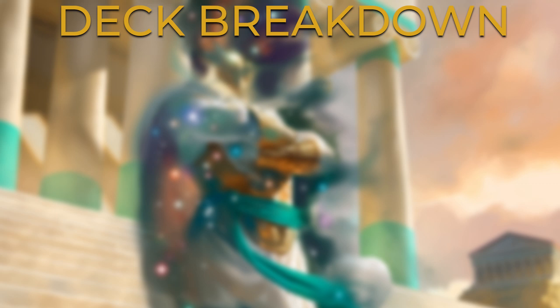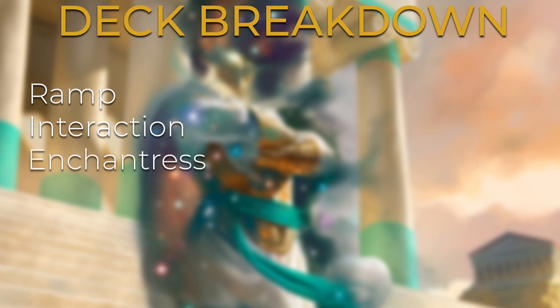Siona is an enchantment-matters commander with a lot of synergies with auras. We're going to focus heavily on that strategy. She has a way of finding auras off the top of our library when you play her. This deck is going to focus on ramping early so we can get down our auras and start beating in for commander damage. The ramp we lean heavily towards is enchantment ramp — spells that enchant our lands and give us additional mana. We'll have ways of exiling opponents' permanents and creatures, and we'll have all the best enchantress cards that draw us a card whenever we play an enchantment.